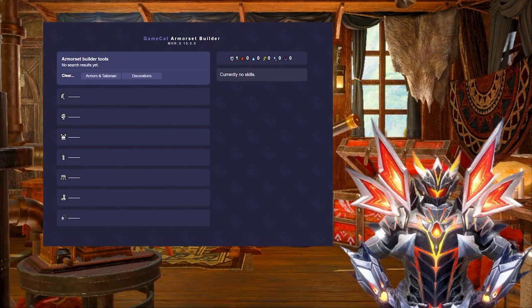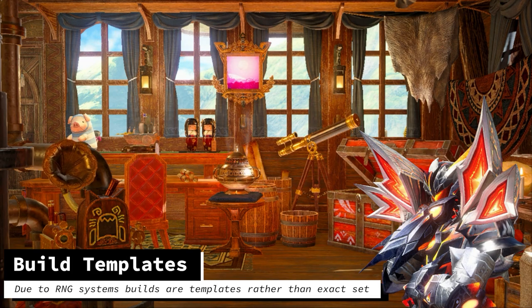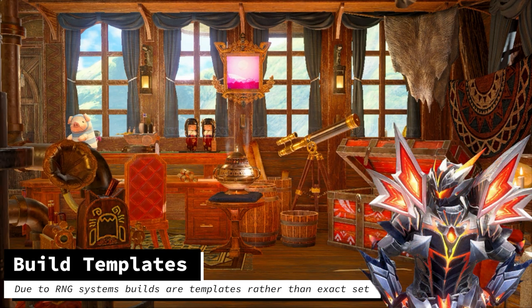Before we get into the first build, a shoutout to the GamerCat SetBuilder website — they have build screenshots which saved me a lot of time for these build showcases, and I've happily donated for their awesome work. I want to stress that these are templates, and I encourage you to adjust things around to your preference. For example, I include Wirebug 3 in the builds, but if you don't prefer that, switch it out. You will notice that there may be empty decoration slots in the templates — these are completely up to you, as a majority of essential skills are already filled out.